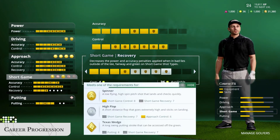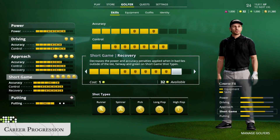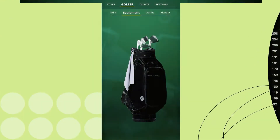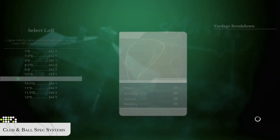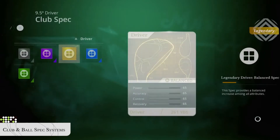Create shot types from bronze to gold as you progress and really master different aspects of your game. Dial even more precision into your game with new club and ball spec systems. Customize each for power, accuracy, control, and recovery. Create a loadout you like, then equip that club and ball spec into your bag.